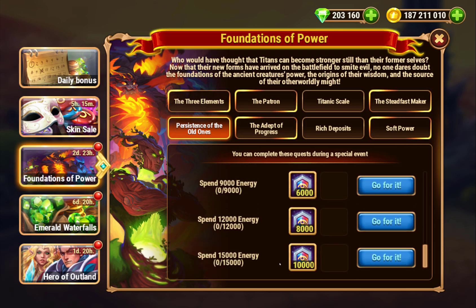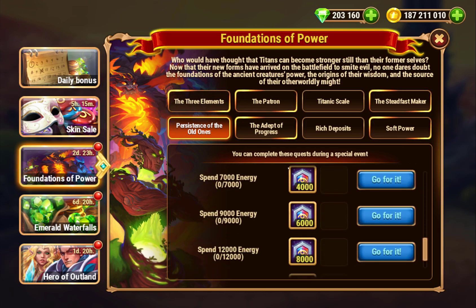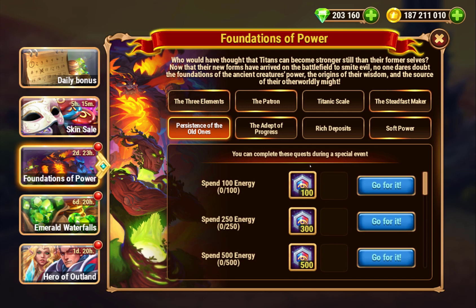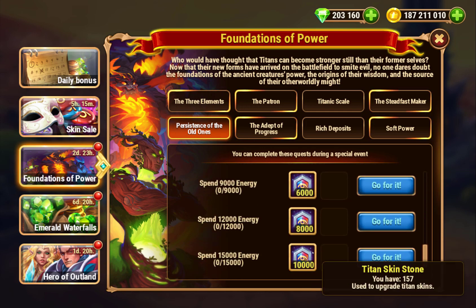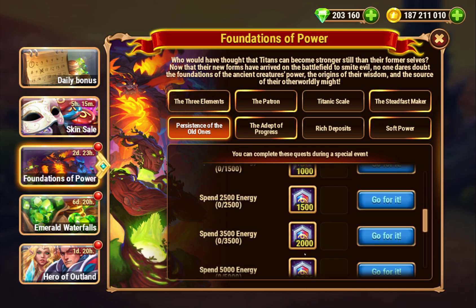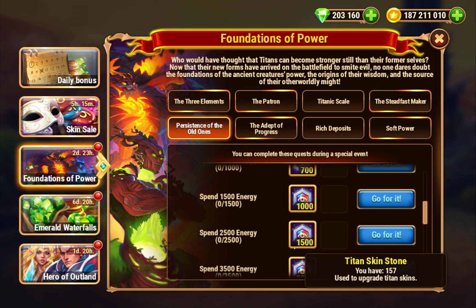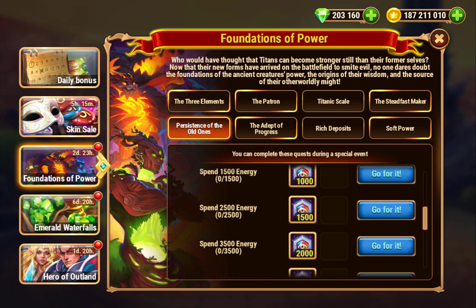The water season stuff — they're only really good for new players and then they're pretty meh. Whereas this one I think is going to have more value for longer-term players, just because Titan skin stones take forever. Even if you don't spend a lot, you're going to get more Titan skin stones than you would have had, so this does help players out.